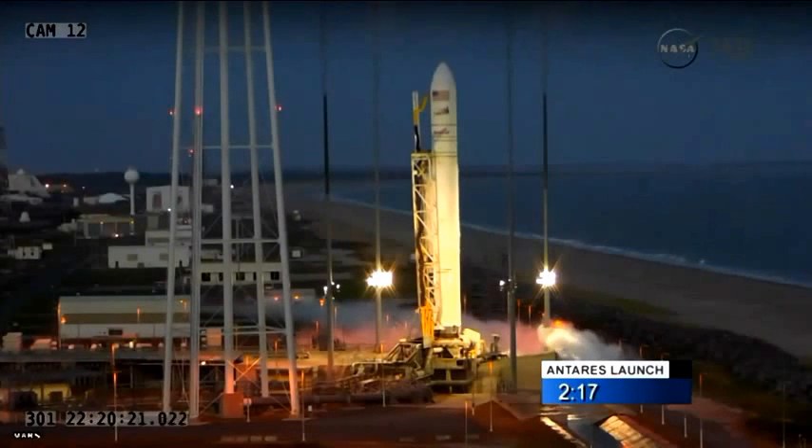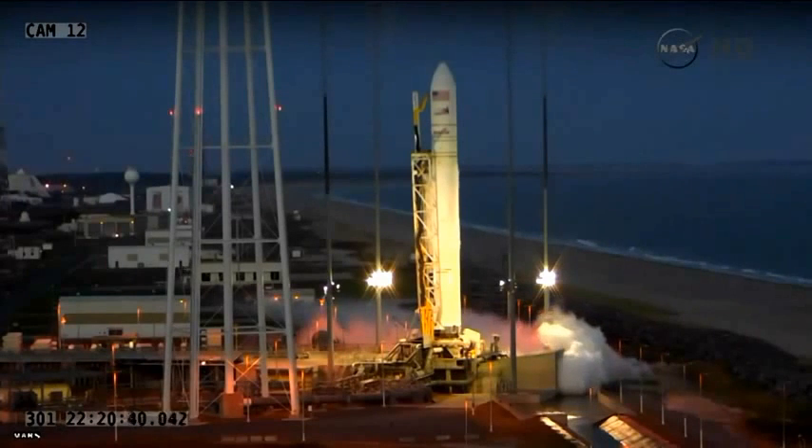Ops 2, go to disable automated blended to pure inertial handoffs. Automated handoffs disabled. And Ops 2, send one manual blended to pure inertial handoffs. T-minus 2 minutes, handoff. Manual handoffs sent.